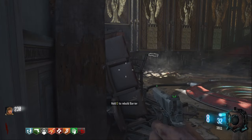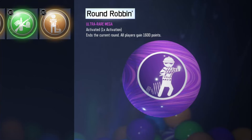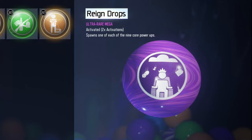First off, Round Robin. This one's super simple to understand. You only get one use — whenever you use it, it ends the round and gives you 1600 points.